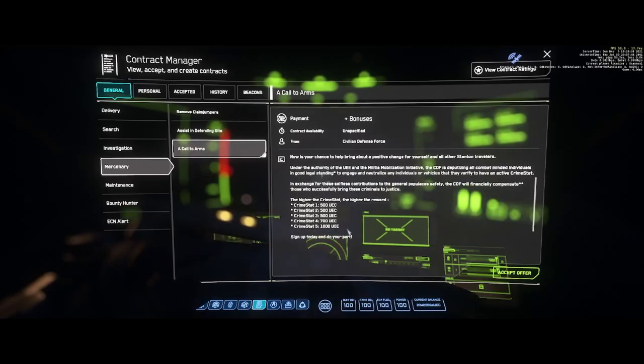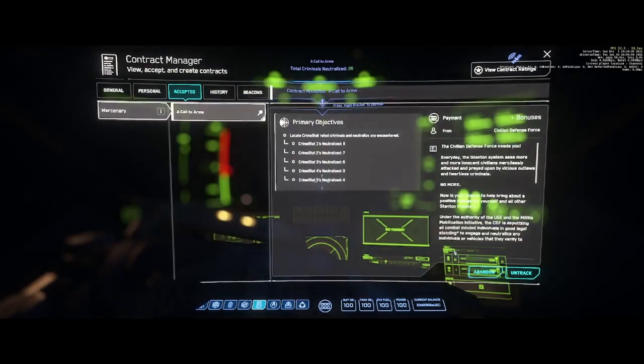The reason I suggest doing Call to Arms at the start of every session is because any time you kill a hostile with a crime stat, you earn extra credits. Crime stat 1 through 3 earns an extra 500, crime stat 4 earns an extra 700, and crime stat 5 earns an extra 1,000 credits. Go ahead and hit Accept Offer. I also always hit Untrack here so the next mission will track properly.